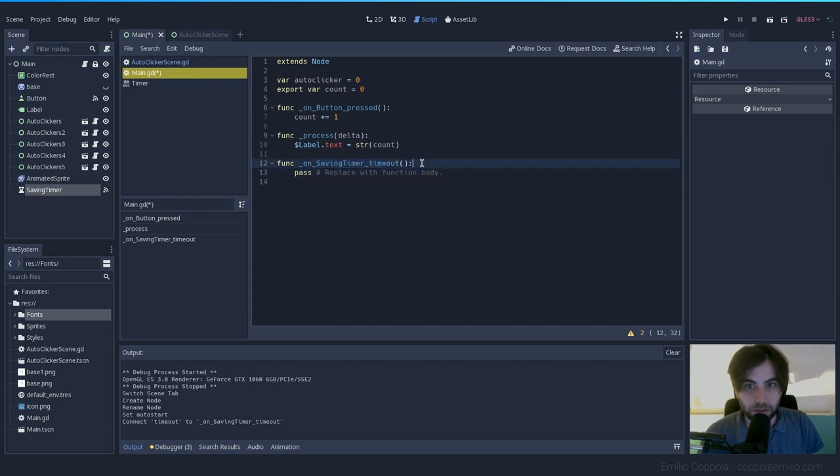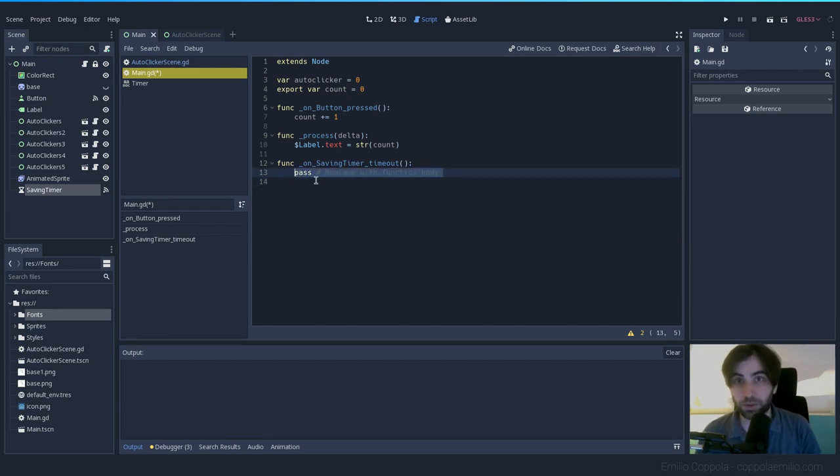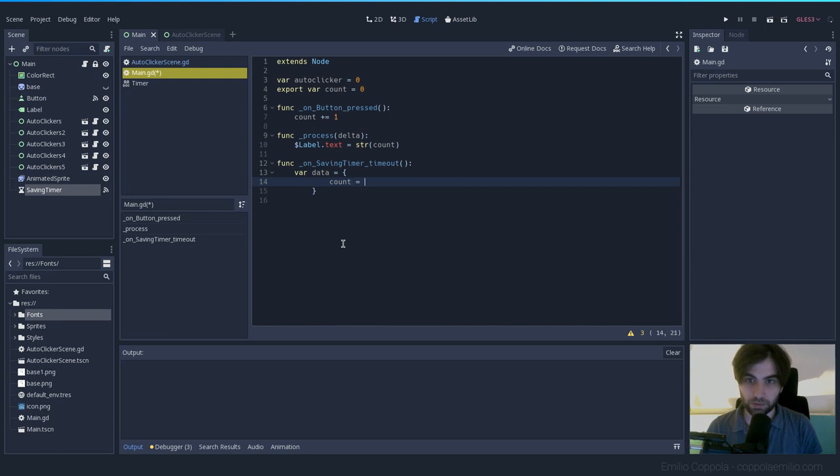Now we write the saving code in the timeout callback. We want to save the 'count' variable. Instead of starting with zero next time, we'll restore the previous saved value. Since we'll save more stuff in the future, let's create a dictionary variable called 'data' with a key 'count' equal to count: `var data = { "count": count }`.